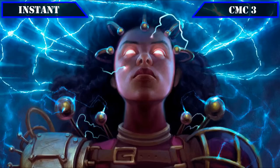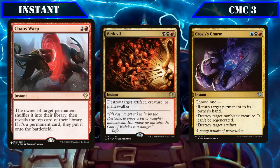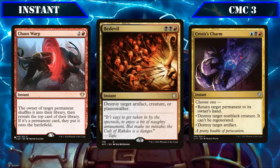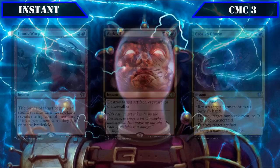In the CMC 3 slot we have Chaos Warp, Bedevil, and Ixidron's Charm. Chaos Warp shuffles target permanent back into its owner's deck then reveals the top card, letting them put it into play if it's a permanent — an incredibly versatile removal option. Bedevil destroys target artifact, creature, or planeswalker, hitting a wide variety of common threats with no downside. Krosus Charm lets us choose: return target permanent to its owner's hand, destroy target non-black creature, or destroy target artifact — again giving us an adaptable piece of removal to deal with a wide variety of threats.